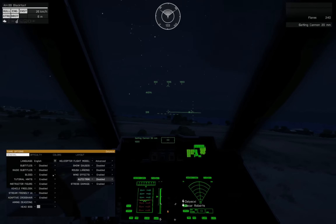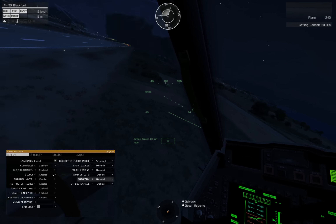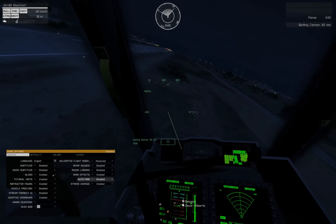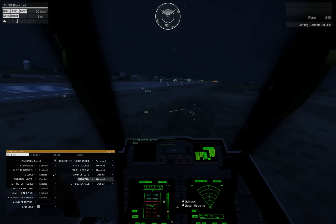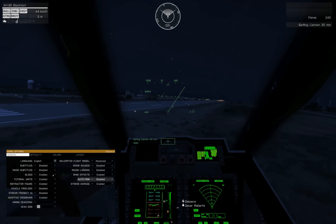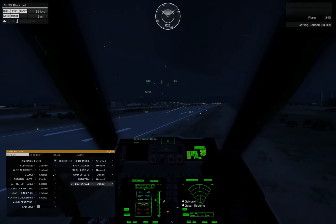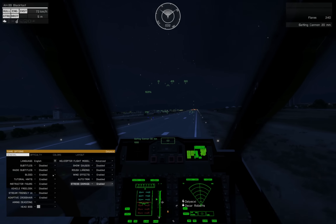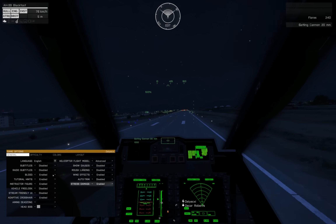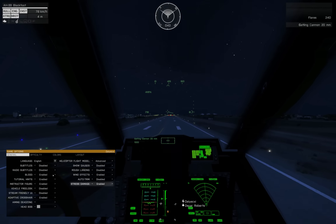Auto trim: disabled. If you're trying to fly a helo sim without pedals, it's not the smartest decision, so you could be forgiven for using this while you save up for pedals. But if you have pedals and turn auto trim on, you're missing out on a much richer experience — you're kind of defeating the point of it. Stress damage: enabled. Unless you run into some horrible bugs with this, stress damage will prevent you from doing absurd abuses to the airframe, and this is a good thing with the advanced flight model being a simulation in the end.